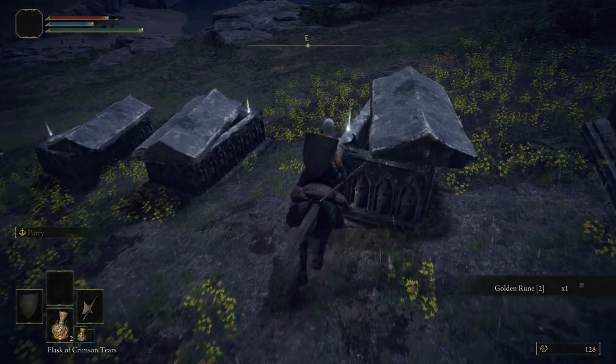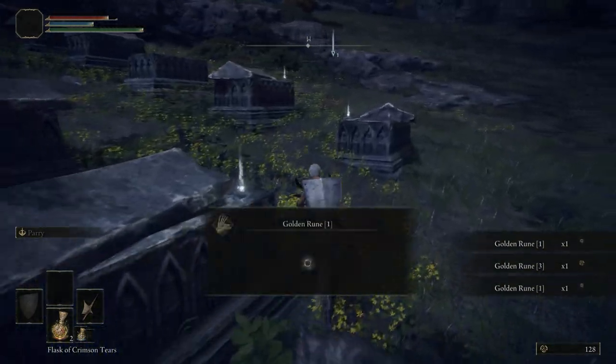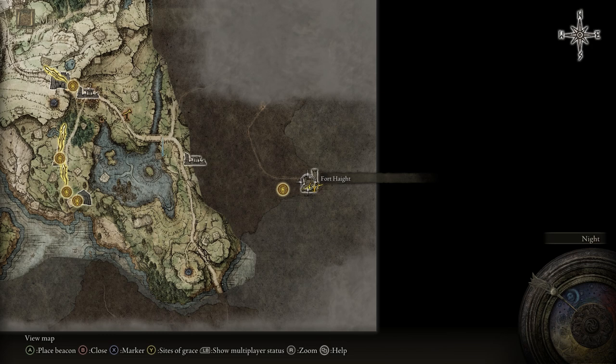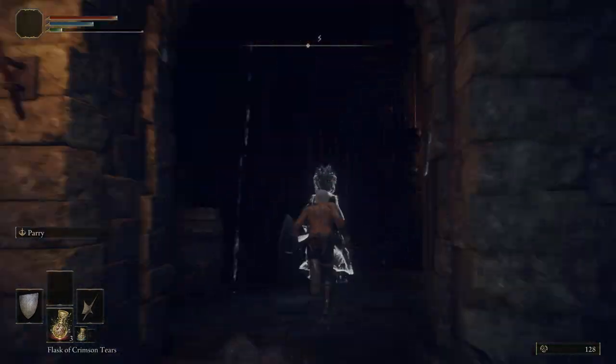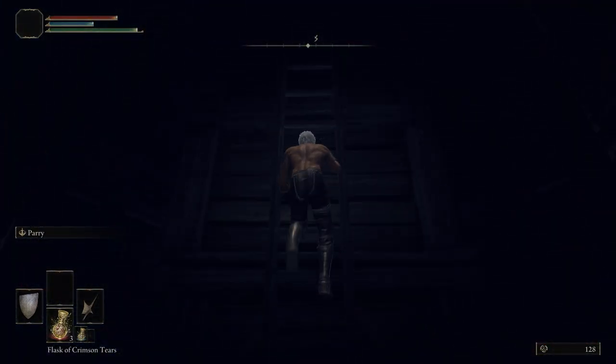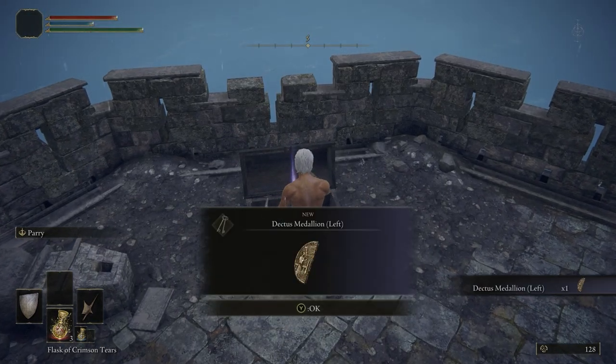Even though I got the tier one somber stone first, I won't be going in numerical order — instead I'll be going in order of convenience, whichever one is closer. Next we're going to take a little pit stop at Fort Haight, located southeast of where we just were. Up these stairs and up this ladder is one of the halves of the medallion for the Lift of Dectus. We're going to need that later for getting the sixth somber stone.